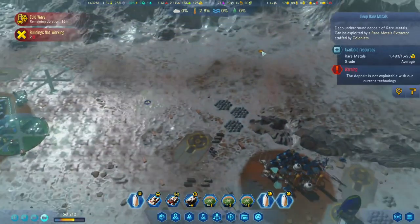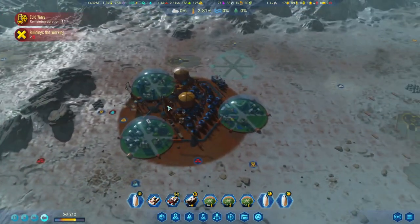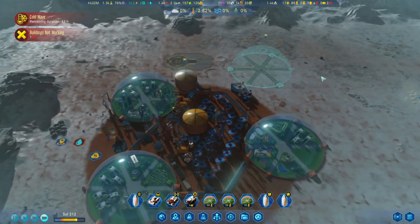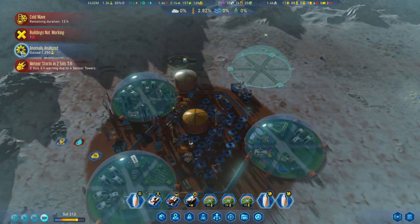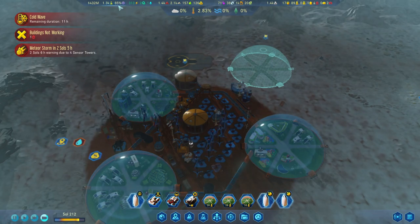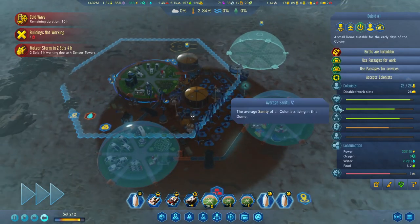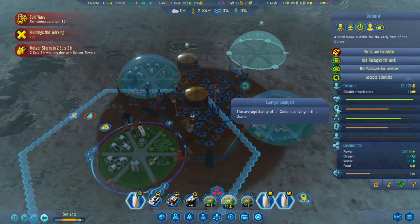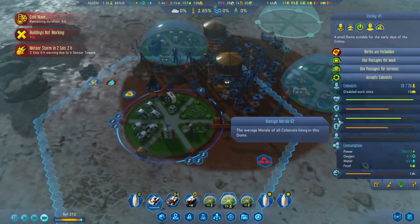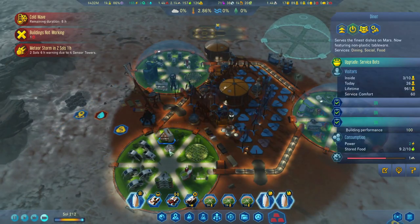These are our two options. Polymers — I think polymers we'll be able to find quite a lot on the map. 1,250 — okay, cool. Another meteor storm coming. I really hope we can research the Martian-born strength over there so we're not going to take any more sanity hits from the disasters. Sanity here is only 63%. Let's see what the comfort is — 81, so that's good for shopping.